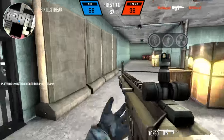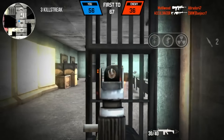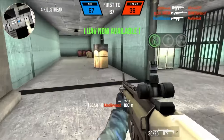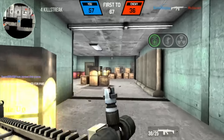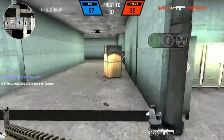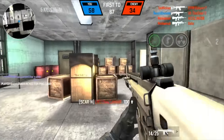I can't really get new content because there aren't many people online, but I'll do the best I can with what I have, like I always do. Anyway, we're at 56 kills — first to 67 — so 10 more kills to go. I have a four kill streak and I can see a guy on the map right behind me.